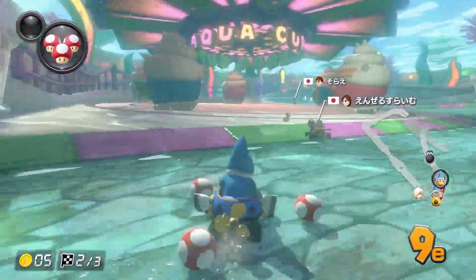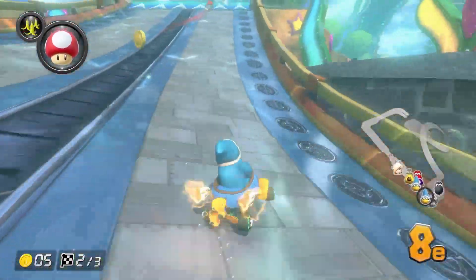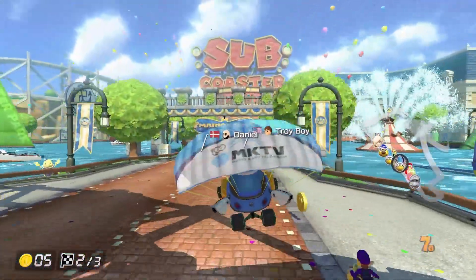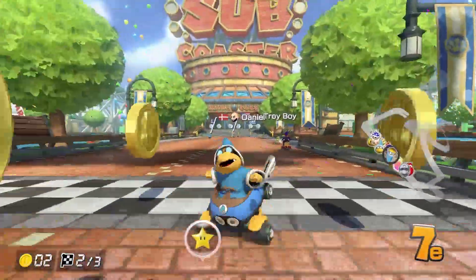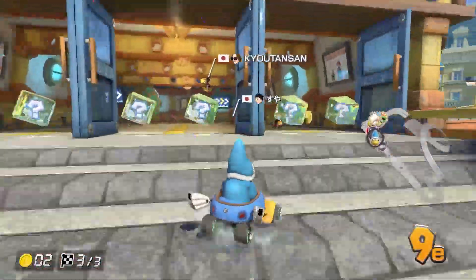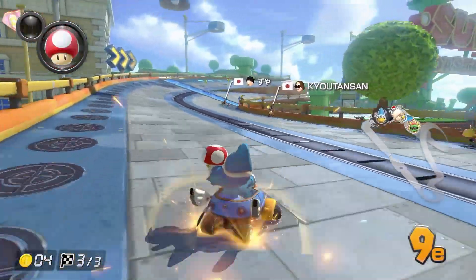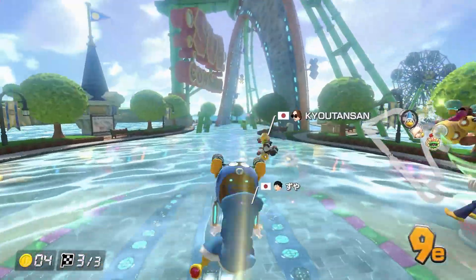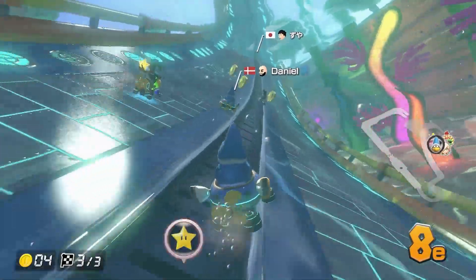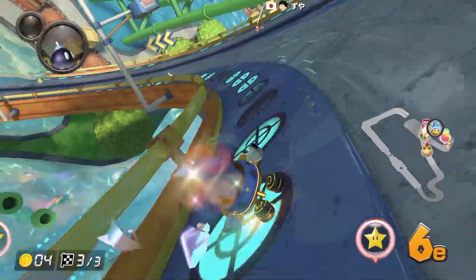Got some triple mushrooms, so let's take the shortcut — get another item, send out the blue shell. That's P8 with one more lap to go. Still P8 — so who knows, maybe halfway isn't the best moment either.